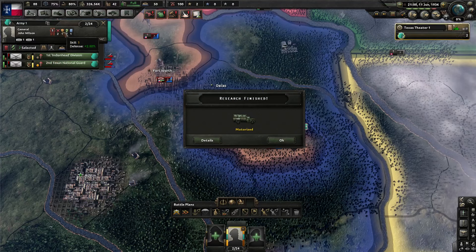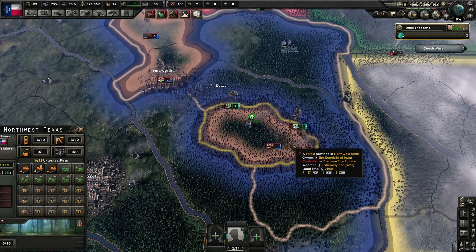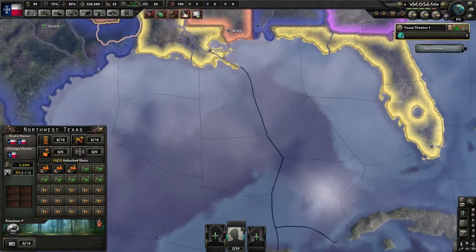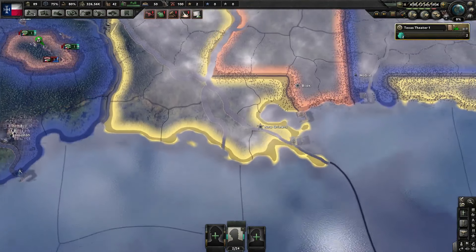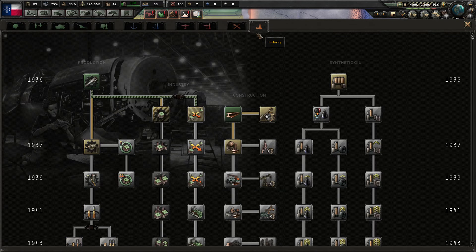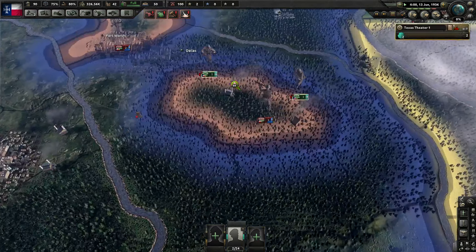Right now I don't even want defense or planning speed — I just want as much attack as we can get, because the other thing is we're going to run into a lot of issues like with Louisiana. They just turtle around New Orleans, and the more attack bonuses you can get, the better. So yeah, we'll have to get Field Hospital, and now we are taking this guy out.